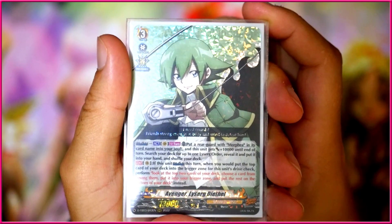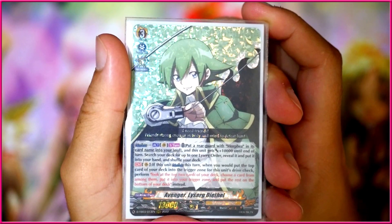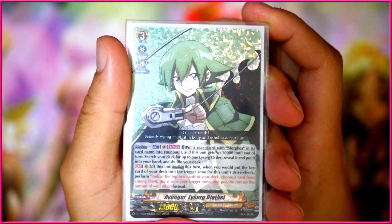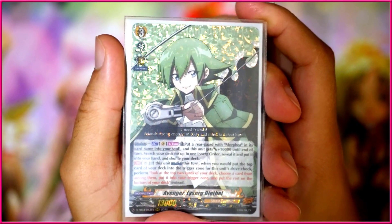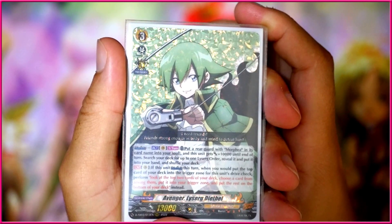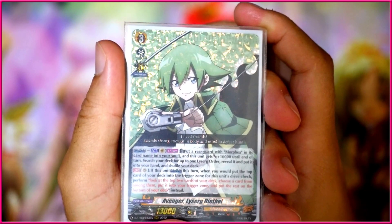He has two abilities. First, the Oversoul ability, which as you know is for every Shaman in the Shaman King set. This one asks you to put a Regard with Morphina in its card name into your soul, and then this unit gets 10k until end of turn. Afterwards, you search your deck for up to one Le Surge order, reveal it, put it into your hand, and shuffle your deck. Unlike some other Shamans, you have two copies of your Spirit in Rearguard form — not just in triggers — so you have about 20 targets in your deck, roughly half your deck. So it's very hard to miss this Oversoul.